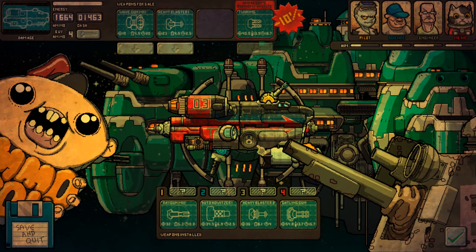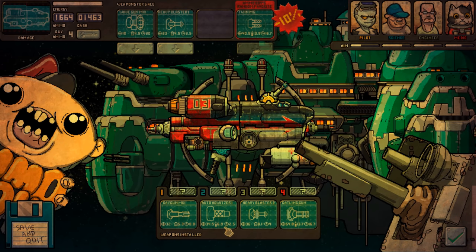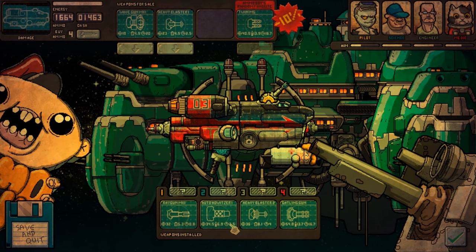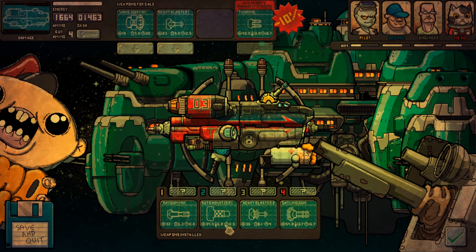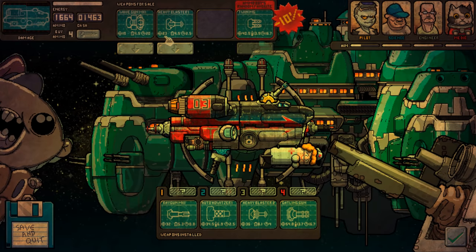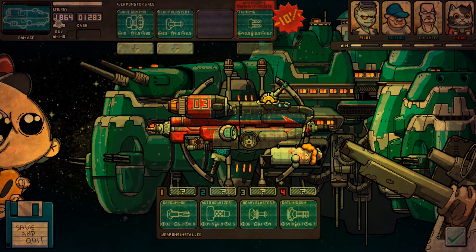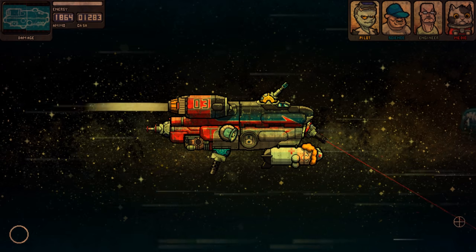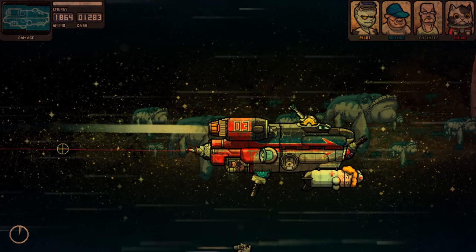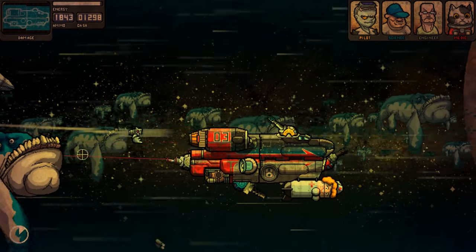Wave gun and a heavy blaster. I could use the heavy blaster instead of the auto howitzer, I suppose. No, I'll keep it like that. That's a heavy blaster one - 23. I thought it was 32 for some reason. Let's buy some ammunition - why not? Even though we have lots. Off we go. Let's get some whales now, shall we? So these two are energy again. Love them.